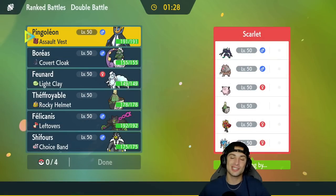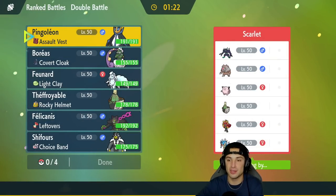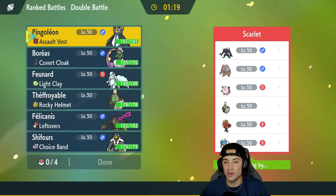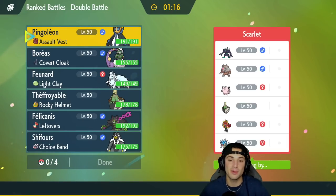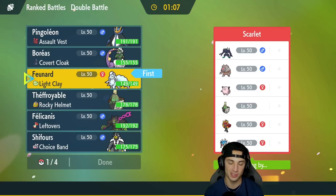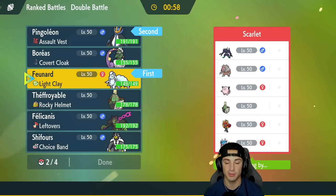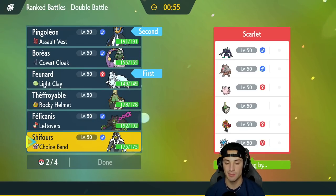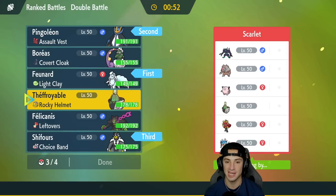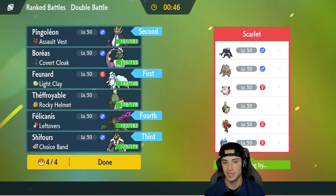Match one in the bag. Now loading up match two — we're going up against a Grimmsnarl team alongside Clefairy, Blood Moon Ursaluna, Sinistcha, the Fire Ogerpon, and Gyarados. I feel weather is very safe. If they have screens Grimmsnarl, we can go into Aurora Veil and match their energy. I like leading Nine Tails, and I love leading Empoleon with Assault Vest — I have Blizzard so I can spam in the snow. Back-end Urshifu and Okidogi to close it out.